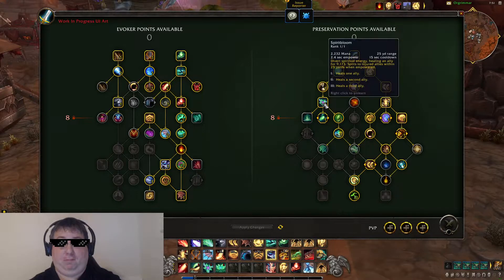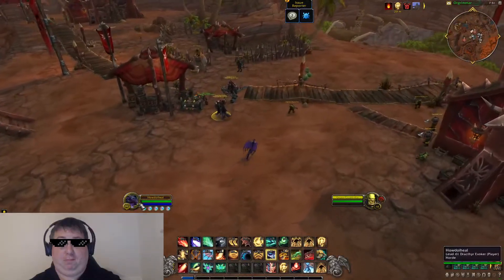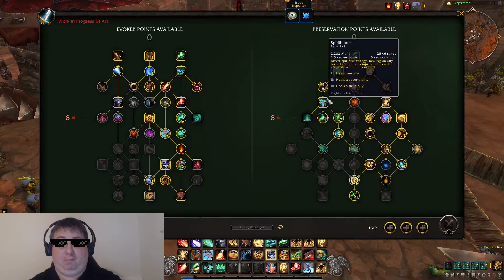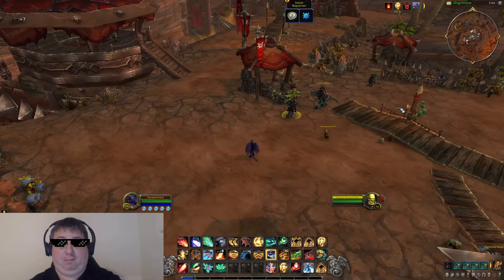Spirit Bloom is your big single target heal and it's also an empowered spell. You charge it up — it always heals for 9k, but the longer you charge it, the overhealing gets split between more allies. Normally it heals that person and one other person, but at level 2 it heals a second ally, and at level 3 the overhealing bounces to a third ally. I'll show that here — I'm going to do it on myself. You can see it bounce off me. Hold it in, let it go — boom, it does a lot of healing. It's your big single target heal with normally a 15 second cooldown; I took a talent that reduces it.